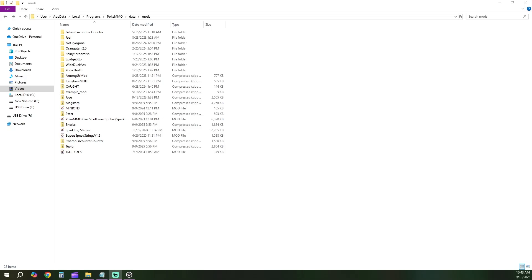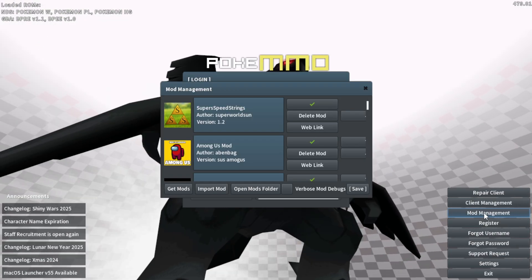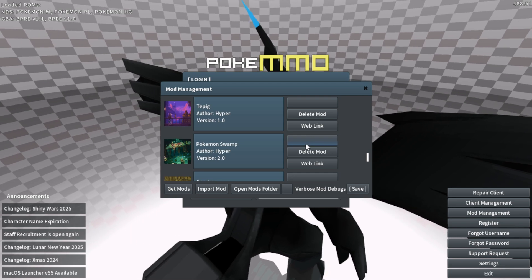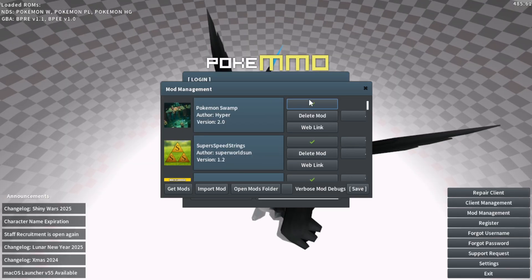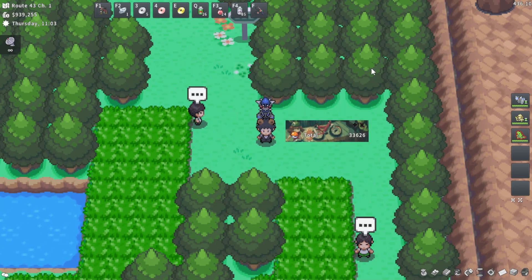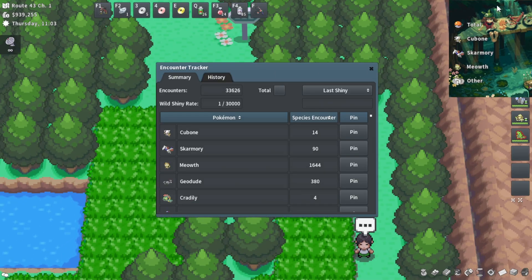You can install multiple encounter counter themes and switch between them whenever you want — that's what I've personally done, as you can see with a few different .zip files here. Once that's done, load up your game and click Mod Management in the bottom right-hand corner. Scroll through the list to find your installed mods, and at the very bottom you should see your encounter counter themes. Click the checkbox on the one you want to activate, then click Save. That will restart your game. Once it's enabled, log in and your encounter counter will look like the new theme. If you ever want to change it, just go back to Mod Management and disable or swap it out.